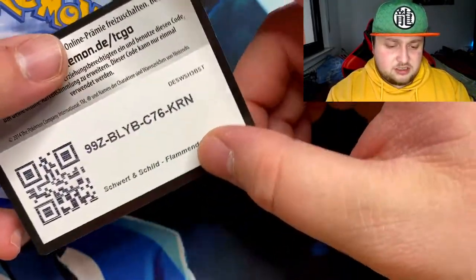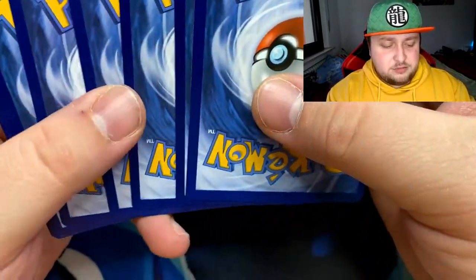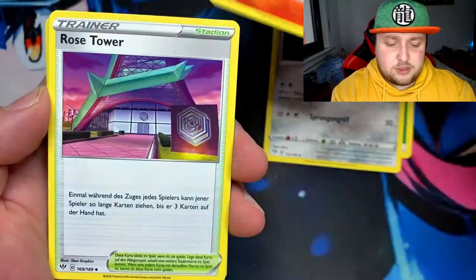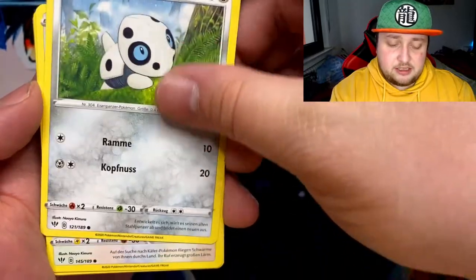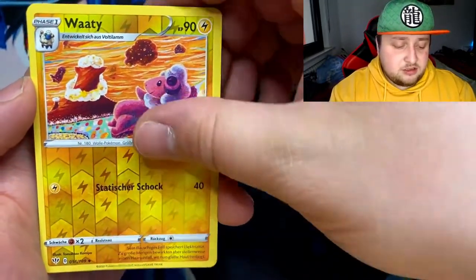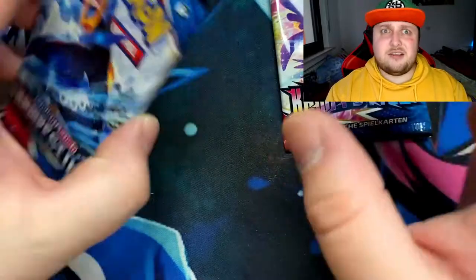Darkness of Blaze — isn't that the one with Charizard in it? Like VMAX? Imagine pulling a Charizard VMAX right now, guys — how awesome would that be? Got a Leaf Energy, Rose Tower... I hate trying to translate names, I always forget them. And nothing — the top is a Blaze. Maybe Battle Styles will give us better luck.